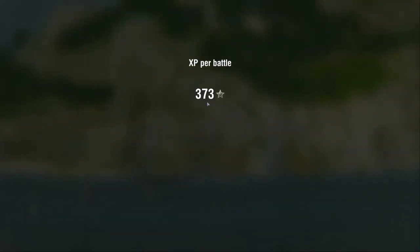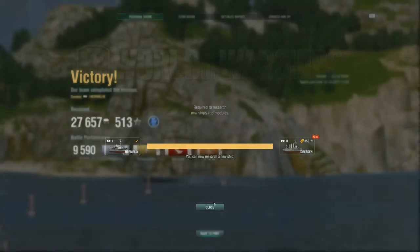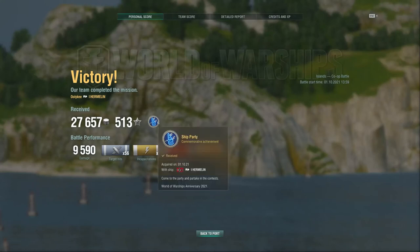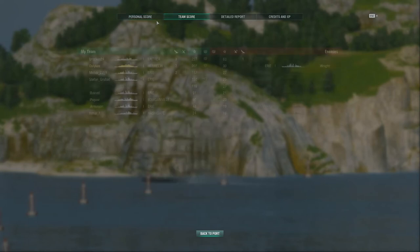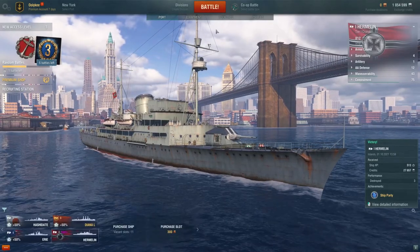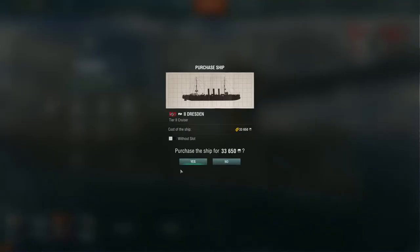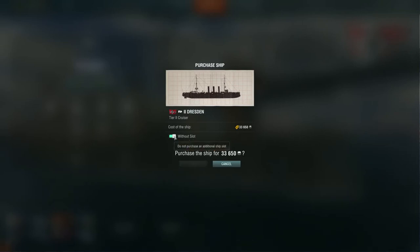We're done — 23 minutes into this episode. I think they intentionally limited experience so we'd play two games in Hermelin. Hermelin is a really beautiful ship with nice turrets. We are number two on the team score. Now you go to equipment — we have enough experience to research a new ship. Click on the new ship, research it, purchase it. Without slot — do not click on the slot option because it will buy you an additional slot we don't need right now.